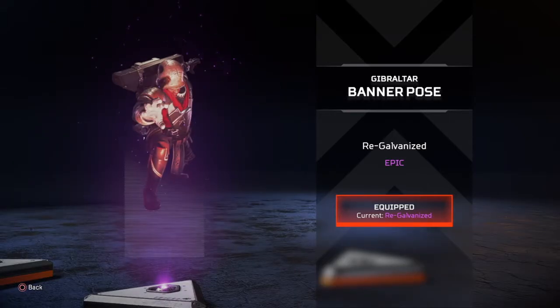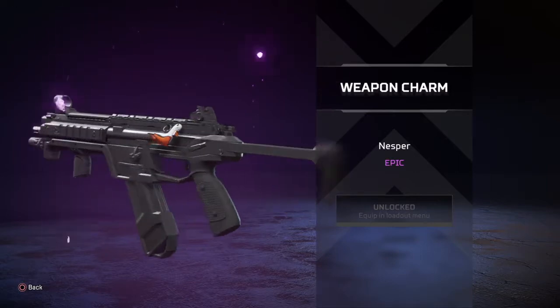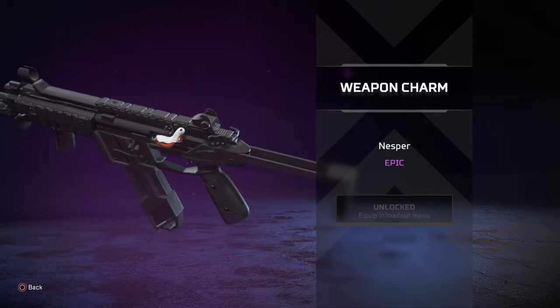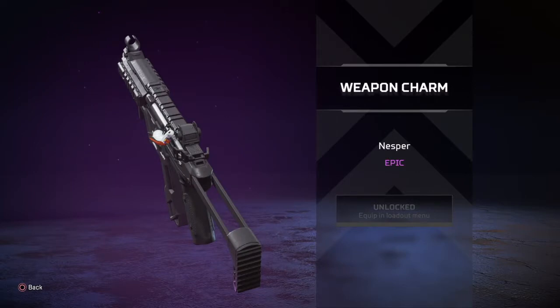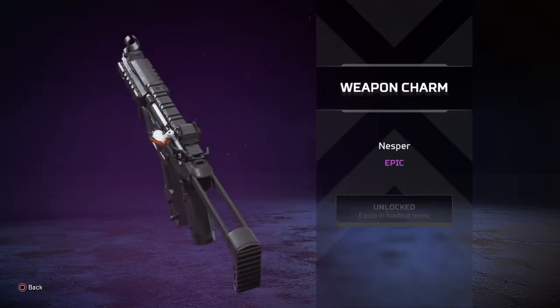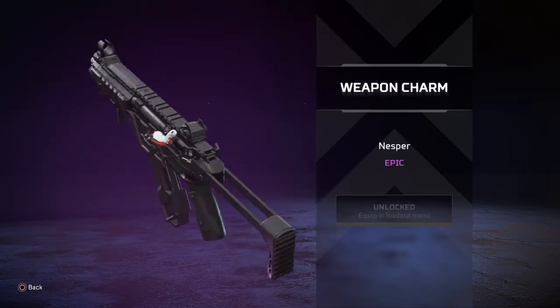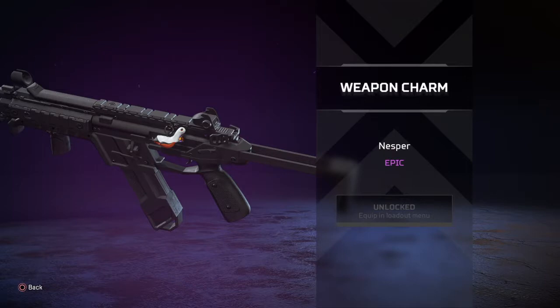The Gibraltar banner pose Regalvanized — they put batteries in this man and now he's ready to go. It's a Frankenstein-ish banner pose but I like it, thumbs up. Nothing too crazy, simple and easy. The little Nessie weapon charm has Nessie going as a ghost for Halloween, going trick-or-treating. It's a cute little addition to your deadly weapons. I like all the weapon charms — thumbs up.